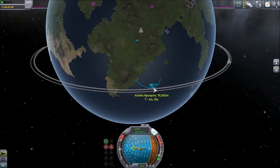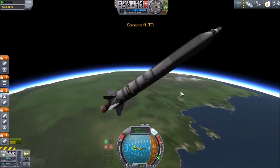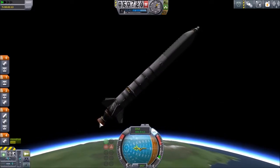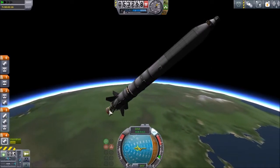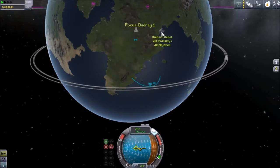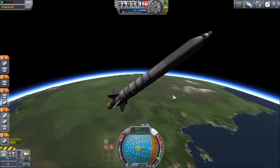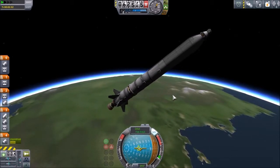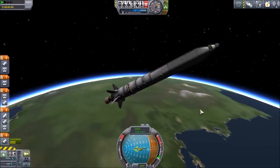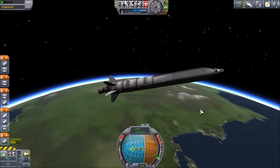I want to go to about 80 kilometers. You might notice that I don't have any radiators, because I don't think this vessel will need them. The reason I want this craft to go to Brennan Depot is that we are going to need the satellite carrier for our circularizing, and we will have to refuel it — otherwise we won't get to Duna.